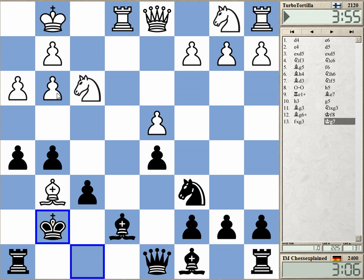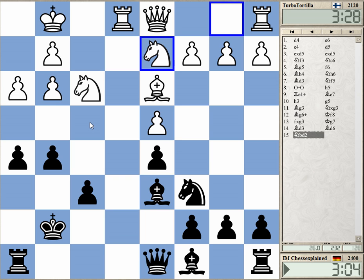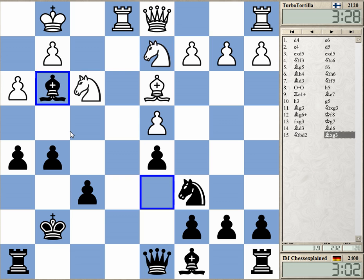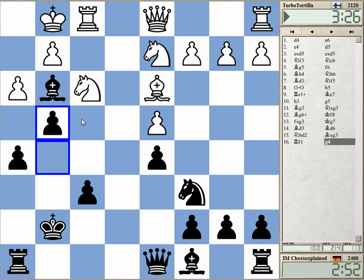g3 is a very useful weakness to attack. Not sure how he even protects it. King h2 — there's h4. King f2 looks really strange. He's making a sacrifice out of it, probably what I would have done as well — it looks too crazy to protect it. So g4, let's just play g4.